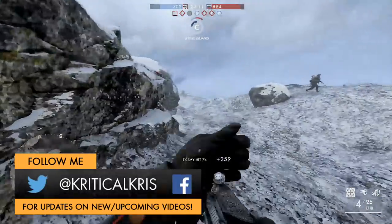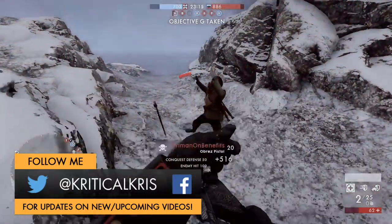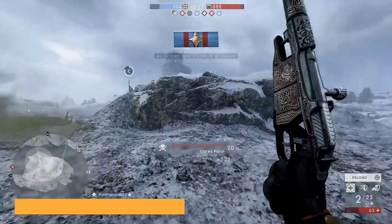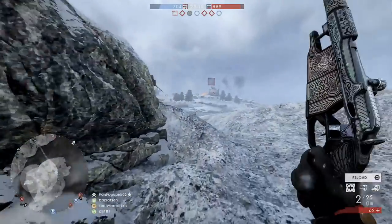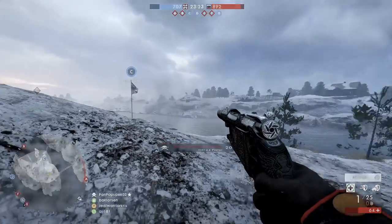Hey, what's going on guys? Chris here, checking out another one of those guns from Battlefield 1's In the Name of the Tsar DLC. And today we're going to be taking a good look at the Obrez pistol, a really cool all-kit secondary weapon which functions in a completely different way to the other sidearms already in the game.